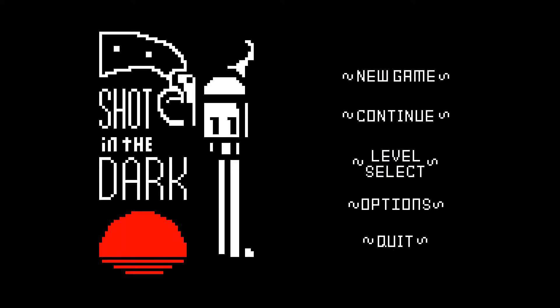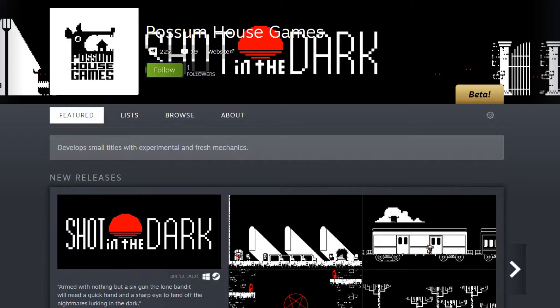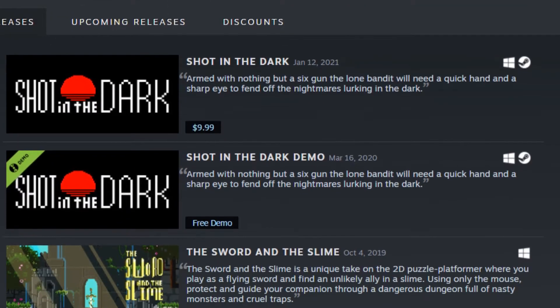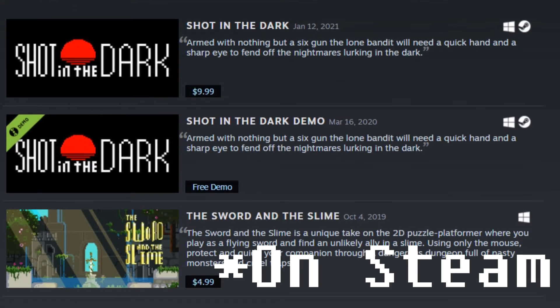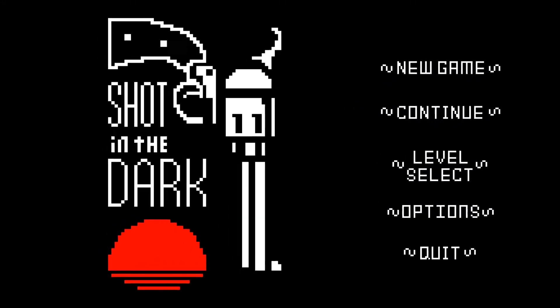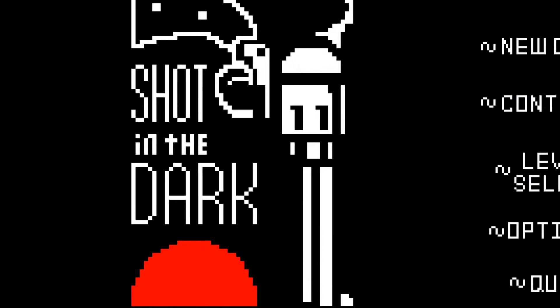Shot in the Dark — I didn't expect to come across a new game that I enjoyed this much so early in the year, but here we are. Shot in the Dark is an indie game made by the small studio Possum House Games, and it's actually just the second game they've ever released. I hadn't heard of this game before, so I was pretty much going into it blind — I guess you could say I was taking a shot in the dark.